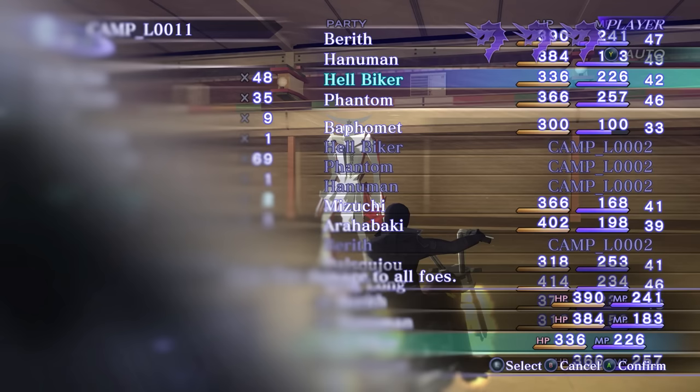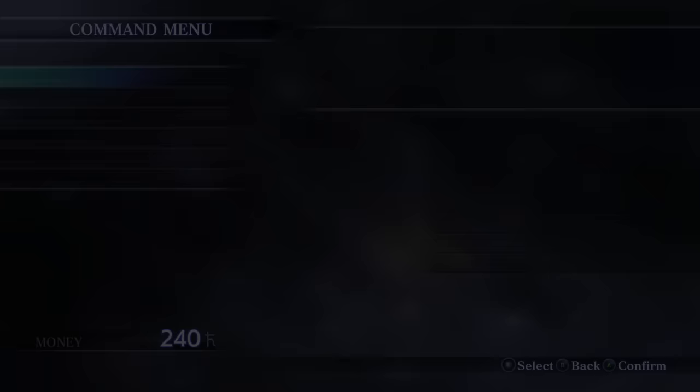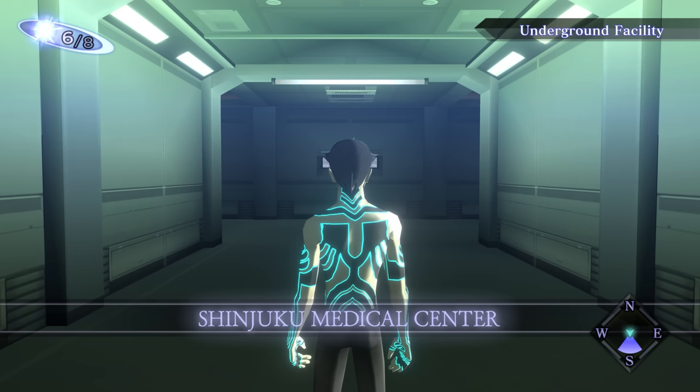Menu storage allows you to simultaneously interact with the overworld while using the menu — which can be abused to do things like using healing items from the pause menu during a battle. But there are even more broken things we can do with it, and it's time to talk about one: load warping. Loading the game while in menu storage behaves very differently from how it usually works. Normally when you load a save file, the game loads Demi-Fiend's physical location and the rest of the data tied to that save. However, when you load a save while in menu storage, it only takes the rest of the data and keeps Demi-Fiend's current physical location.